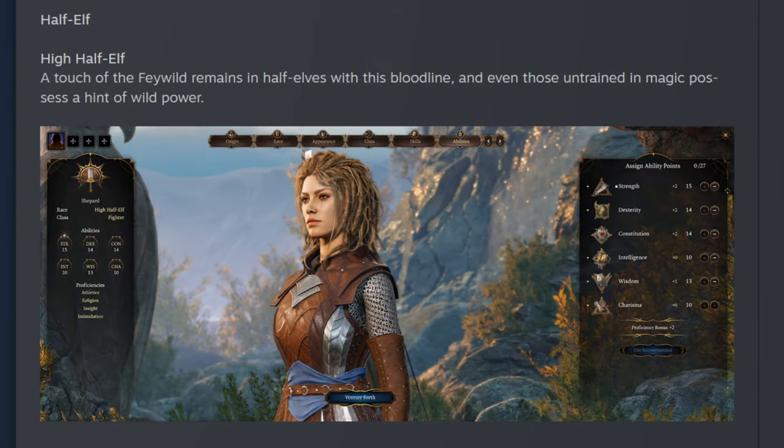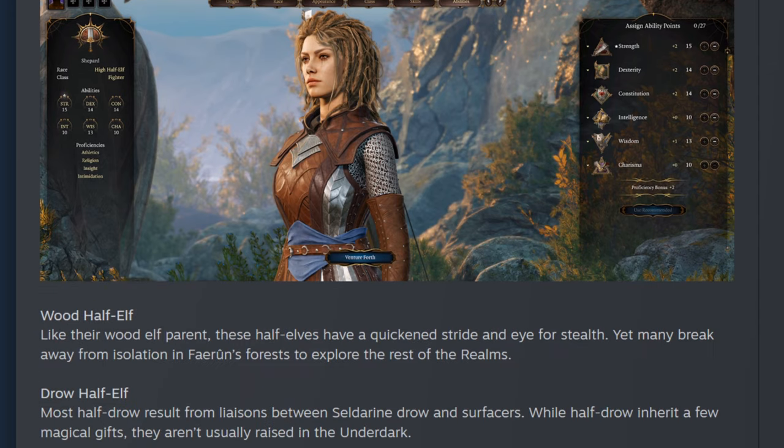After the Drow, we have the Half-Elf. Half-Elves are offspring of Elf and Human — whether that be High Elf, Wood Elf, or Drow. You have a plus-two bonus to Charisma and a plus-one to two ability scores of your choice. There are three subrace options: the High Half-Elf, the Wood Half-Elf, and the Drow Half-Elf, each giving different bonuses similar to the original races.